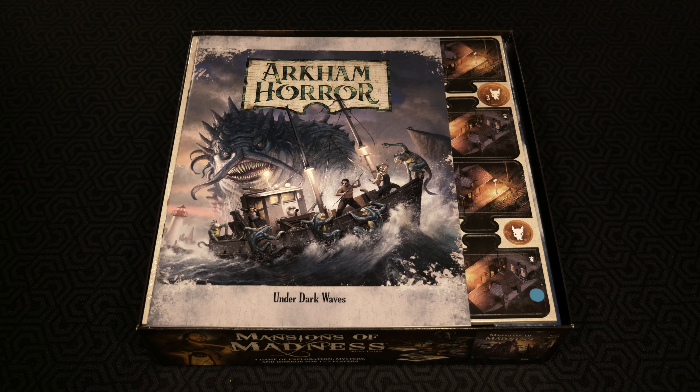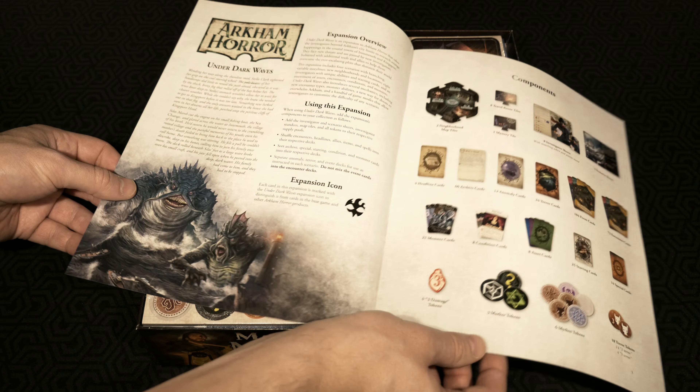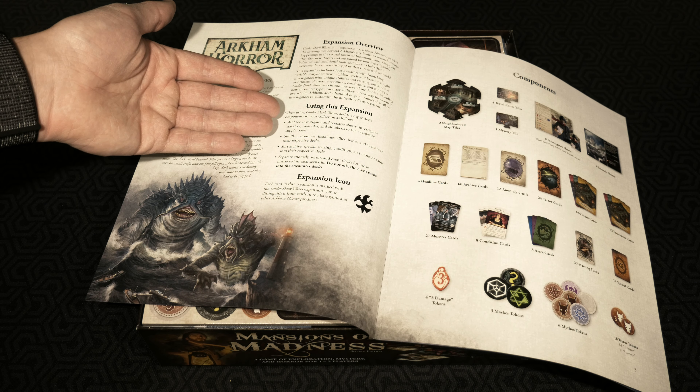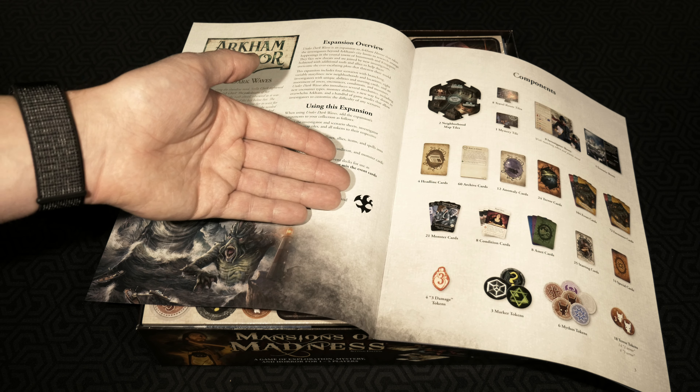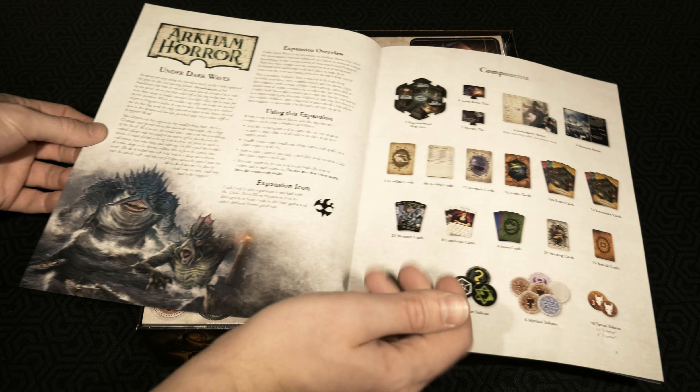First thing you'll find inside the box is the Under Dark Waves rulebook and we'll go through a number of the pages here to get a good idea. We've got the Under Dark Waves narrative, the expansion overview, using this expansion is important, and then of course the icon. Most Fantasy Flight games that have expansions have icons you can use to help separate things out later on if you wish.